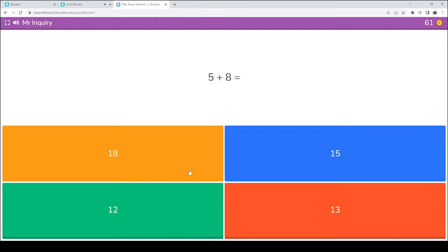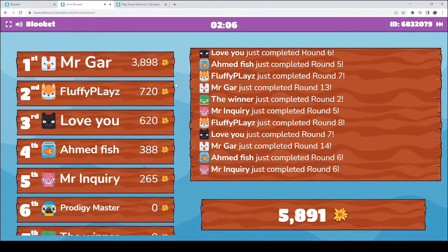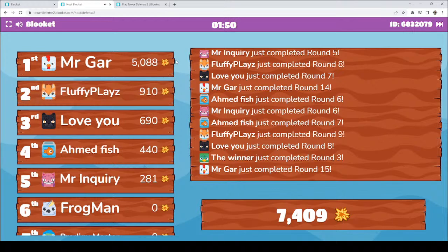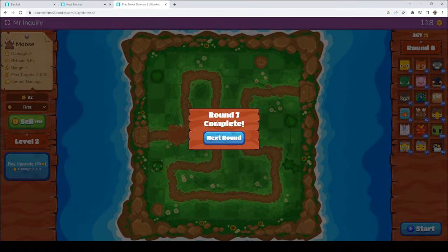Remember to level up your pets as we play this. Five plus eight — that's going to be 13. Let's check this leaderboard. Mr. Gar has 3,898 points. Fluffy Plays is now 877. Love You is 687. Ahmed Fish is 440. Mr. Inquiry is 281. We are doing good. Frogman just joined — welcome, Frogman. Come on in and have fun. We only have another minute and 45 seconds in this round, but then we will be moving on to round number two, which will get a little bit harder.